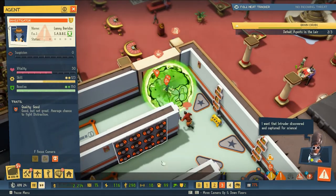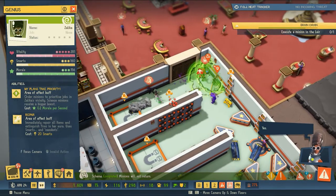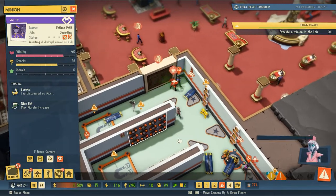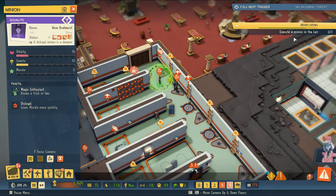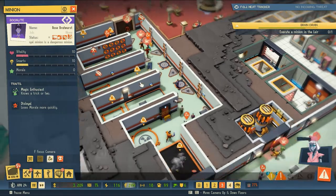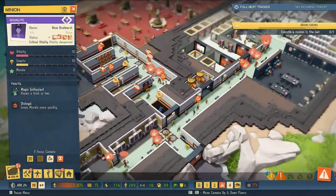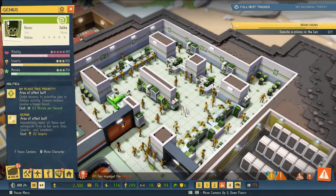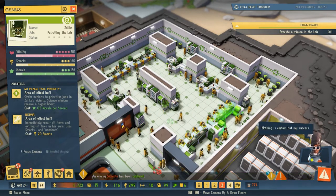It looks like we're here now. We are going to town on folks abandoning ship and different agents. The objective: execute a minion in the lair with the handheld Void machine. Well, it's probably about time for that anyway if we've got people walking out. I think we're going to do it in the cafeteria because we've got so many people who will be able to see what happens.